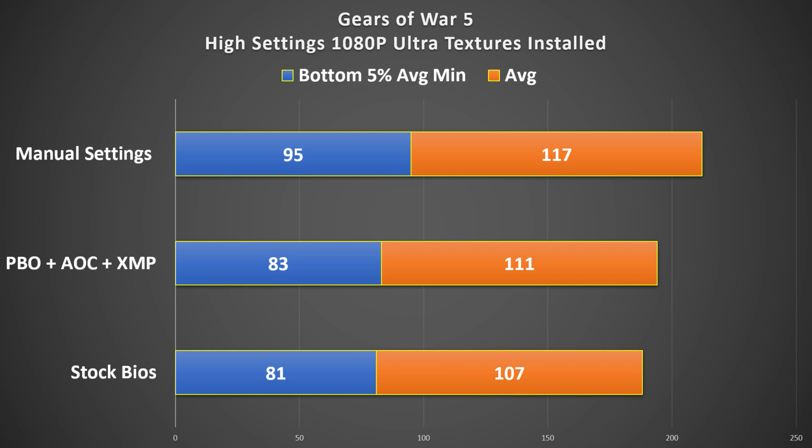The last game benchmarked is Gears of War 5, high settings, 1080p with ultra textures installed. The bottom 5% average minimum is 83 FPS on PBO and 95 FPS with manual settings — quite the jump. The average frame rate shows 111 compared to 117. This game really takes advantage of all resources thrown at it; we're not GPU-bound here, so the CPU can really stretch its legs.